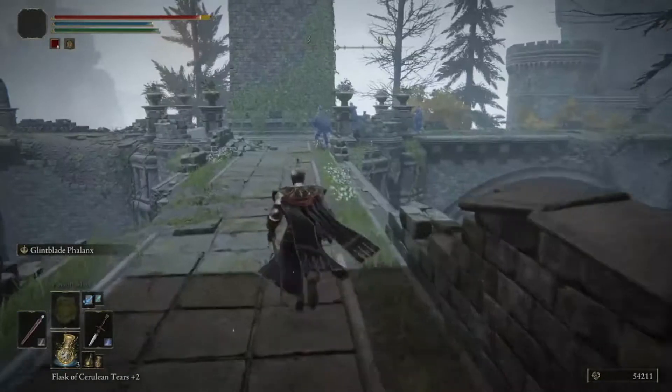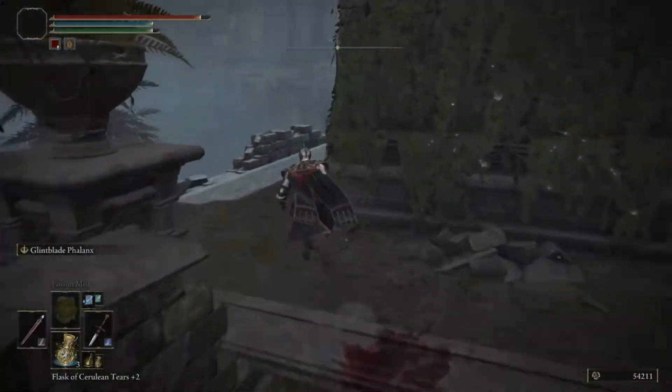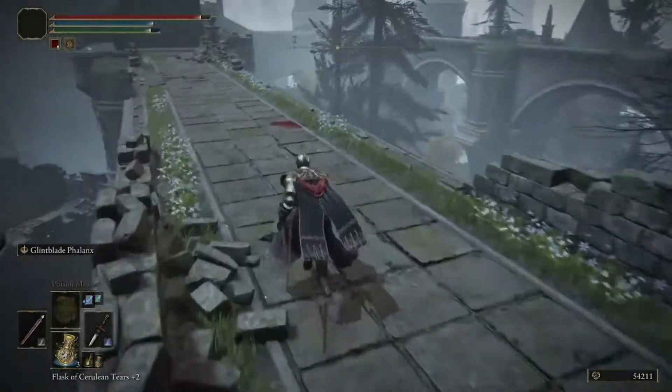Once you get over here, take a left — your first left — and then just come over here, and you'll see this building down below that you can jump down to from here.